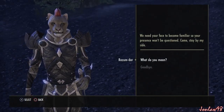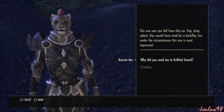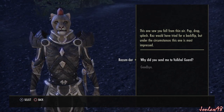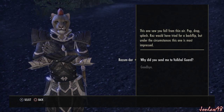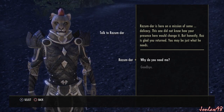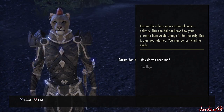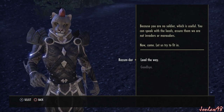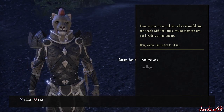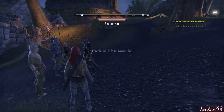We need your face to become familiar so your presence won't be questioned — come, stay by my side. You fell from thin air — pop, drop, splash. Razumdar would have tried for a backflip, but under the circumstances this one is most impressed. Razumdar is here on a mission of some delicacy. You are no soldier, which is useful — you can speak with the locals, assure them we are not invaders or marauders. Now come, let us try to fit in.